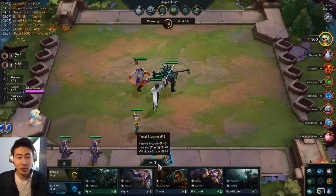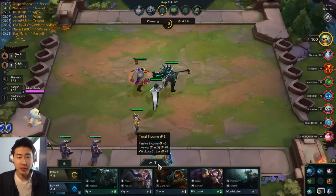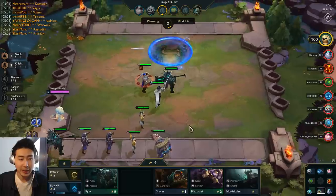I just won two rounds, and you can see my win-loss streak gold went from zero to plus one because I've won two games in a row. I'm on a win streak bonus, and this bonus will go up as I win more games continuously. The passive income has also gone to plus five.